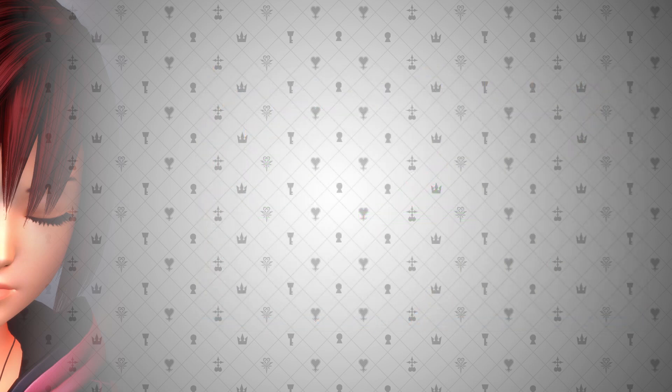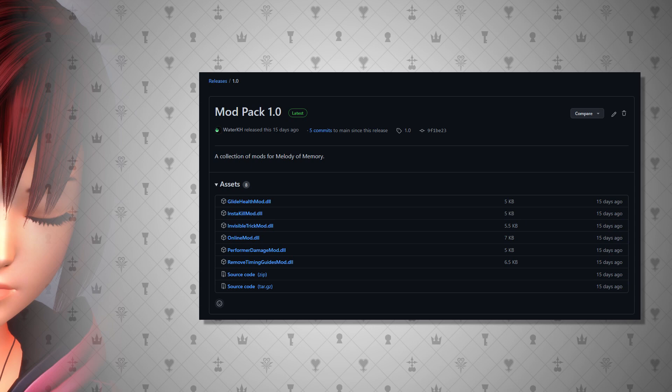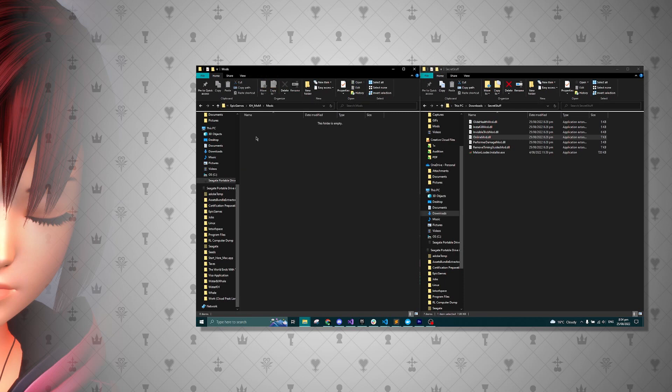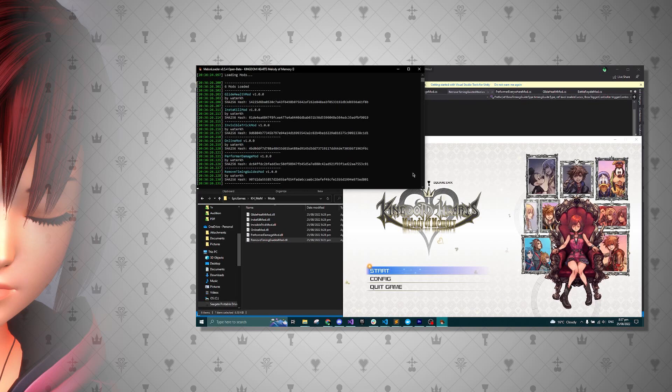Next, download the modpack. This modpack contains several other mods, but the one we want is the onlinemod.dll. Copy this over to the newly created mods folder in the Melody of Memory directory and launch the game. If you see the console pop up and the mod is loaded successfully, you're good to go.